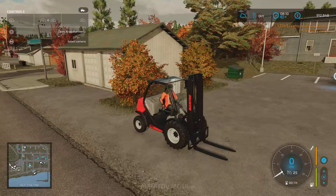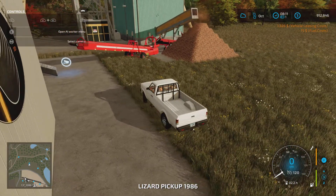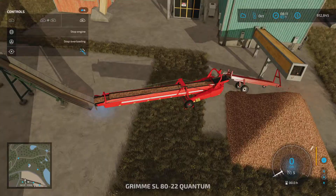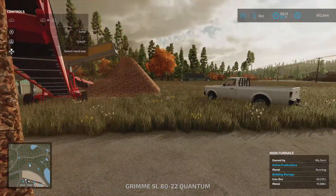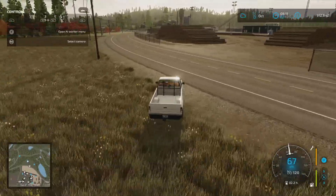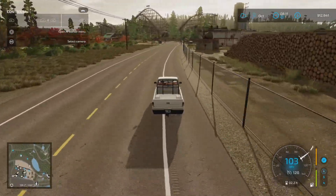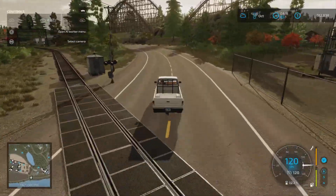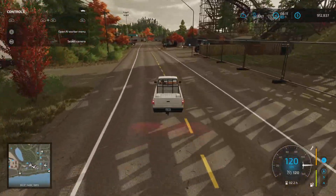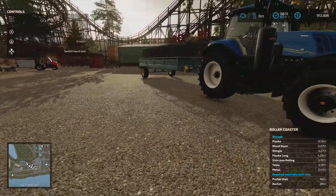I probably need to cull some of these vehicles to be honest, because I'm having to cycle through so many. We can use our lizard pickup too. What we're going to do is turn this belt on to keep topping up our iron furnace. This will be able to quickly transport the bale back and forth - should just work off a tow ball situation. And then while we're driving past here we'll quickly just check in on the roller coaster. Prefab balls and buckets - we need to get some prefab balls and buckets while the cotton is being harvested.